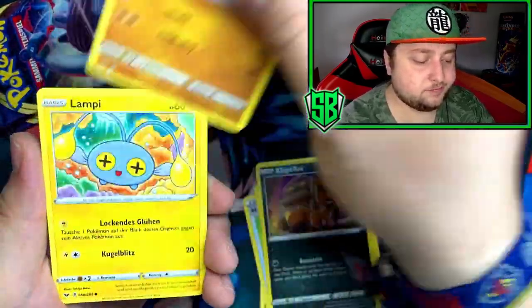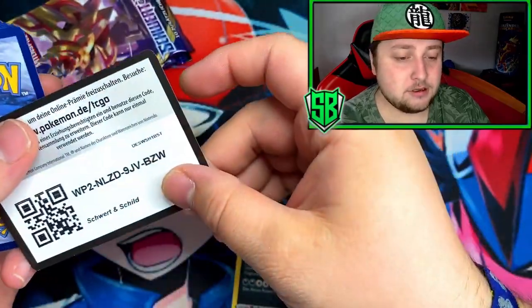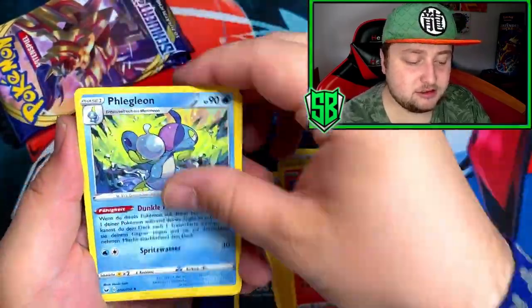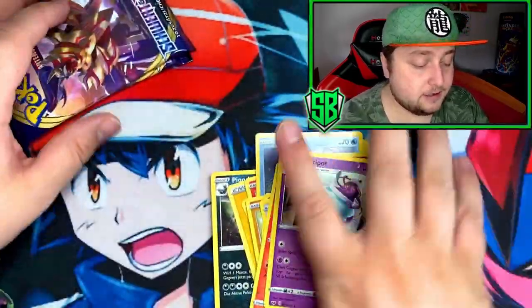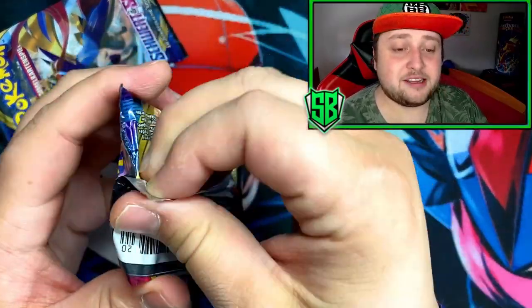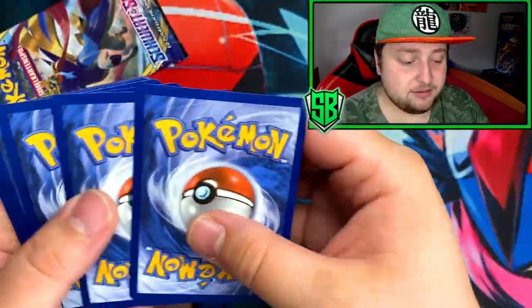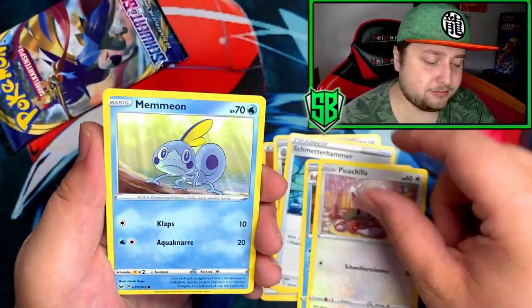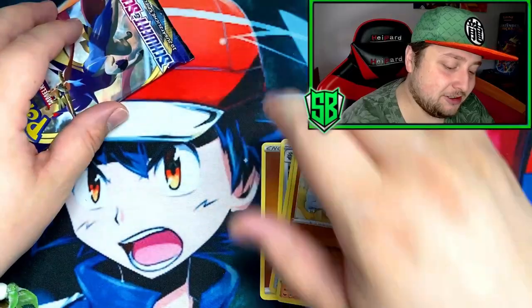We got a Hyper Potion. Will we see a good pull? Come on, please. Electric energy. Two packs left, this is it — now is the time to give me something. Fighting energy with a Hammer. And a Sableye V. Yes! We're getting all the V's today.